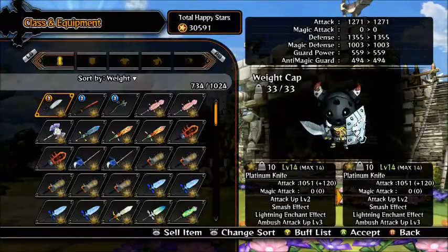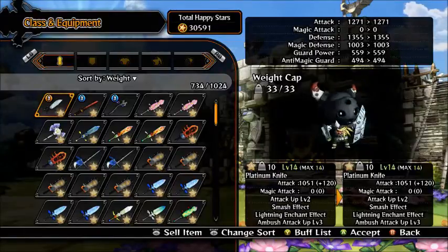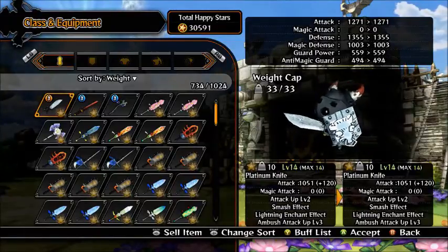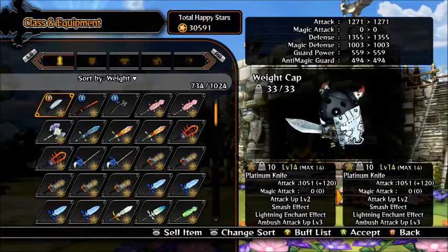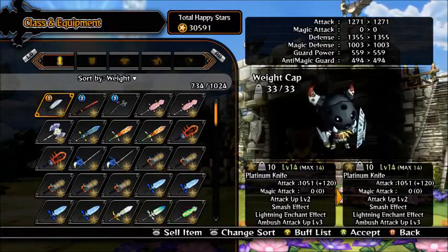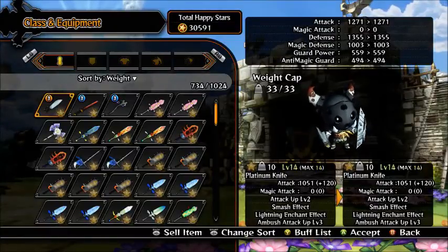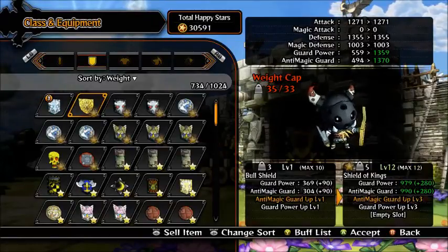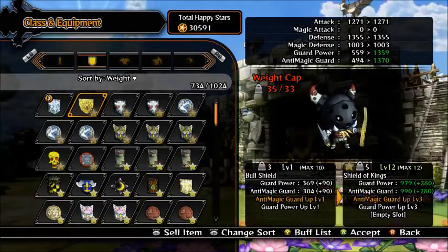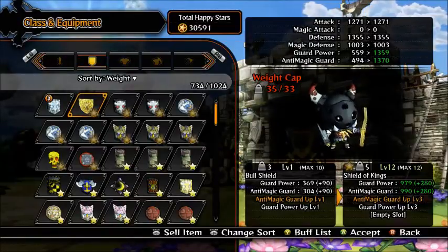My Warrior is pretty good. I've got a level 14 Platinum Knife and my weight cap is only 33 at the moment, so I can't equip everything that I want. I have a level 12 Shield of Kings, which is pretty beast — 1359 Guard Power and 1370 Anti-Magic Guard.